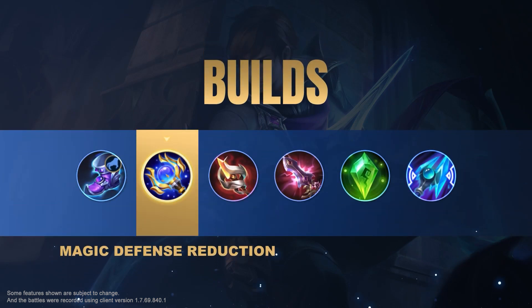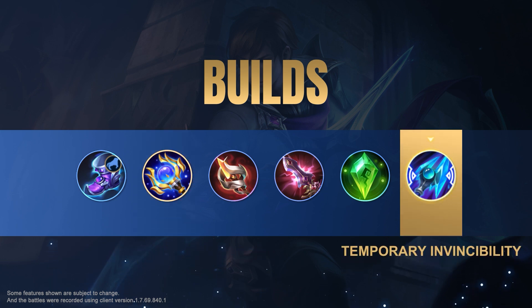Genius Wand is Guzhan's core piece of equipment. Guzhan's skills can all deal damage multiple times, which can be used in combination with Genius Wand to quickly reduce enemy magic defense. Build Winter Truncheon in the late game to escape enemy focus fire in teamfights.